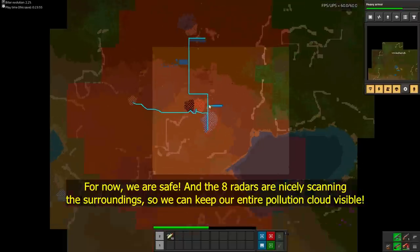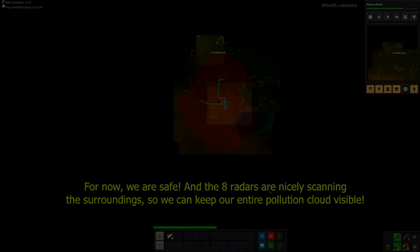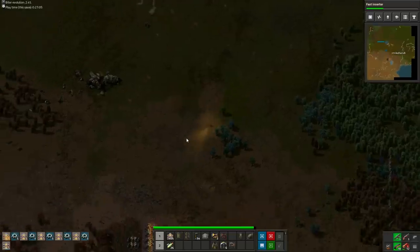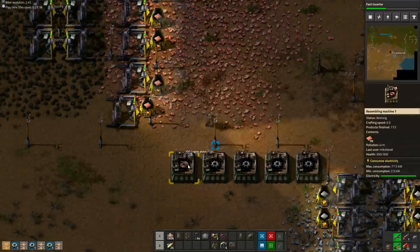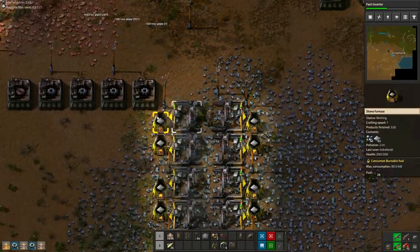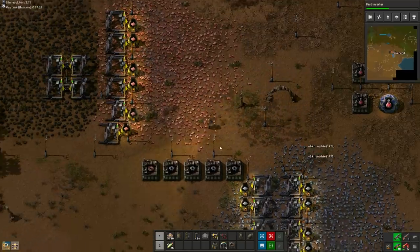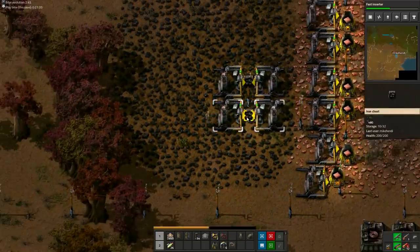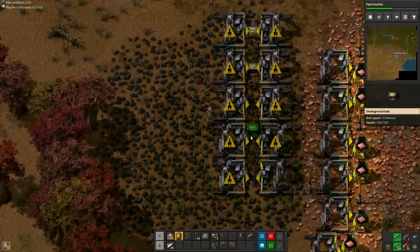Well, at least that was the idea. I forgot to place the four radars at the base, and that may or may not lead to problems in the future. Upon returning to the base, first empty all furnaces again, and refill the intermediate assembly machines. Now it is time for our first real automation project: supplying the power plant with coal. Deconstruct the coal chests and expand to 10 coal miners.